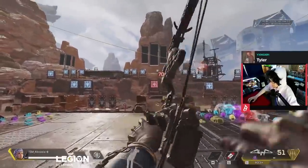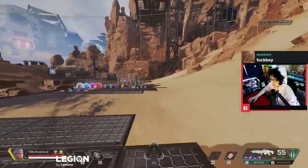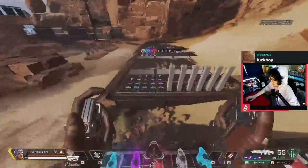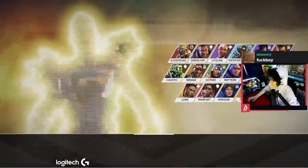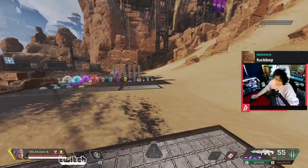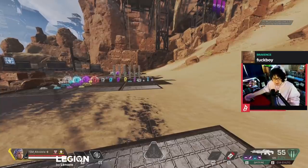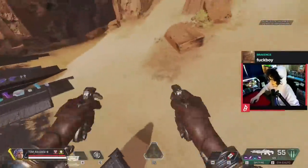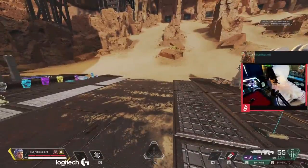Good luck playing against a pro player with this. Movement tech on Valk is kind of fun because she can air dash. You can spam your jetpacks off cooldown and do some crazy stuff. It's not effective in an actual fight — it's more like if you need to reload and you're getting sprayed at. I'm gonna start bouncing everywhere and try to make them dump their mag. That's a last-ditch effort.